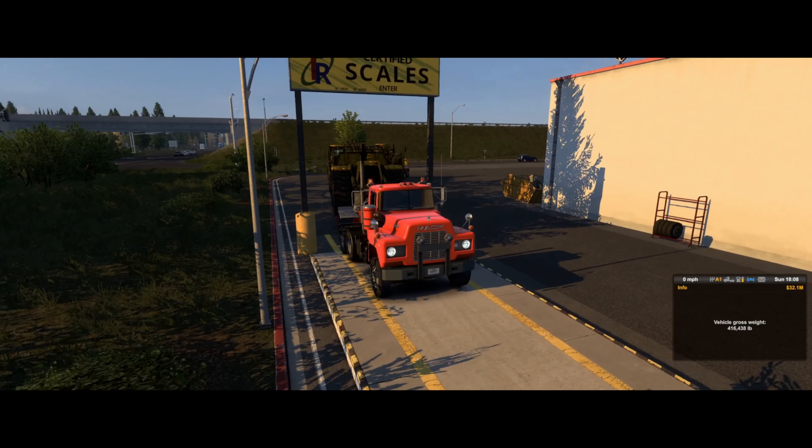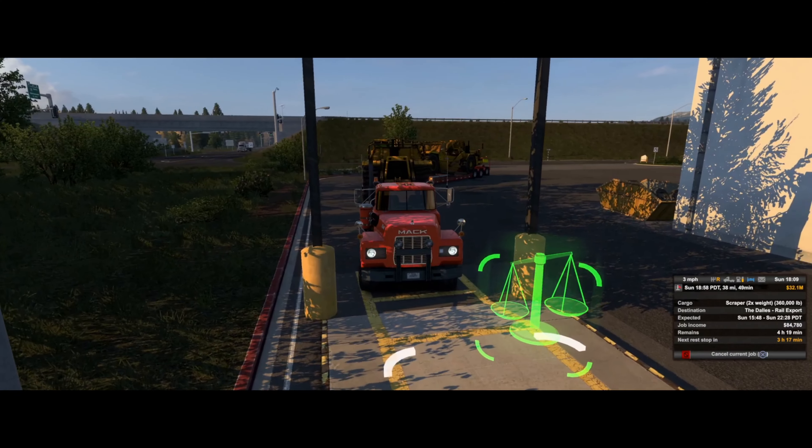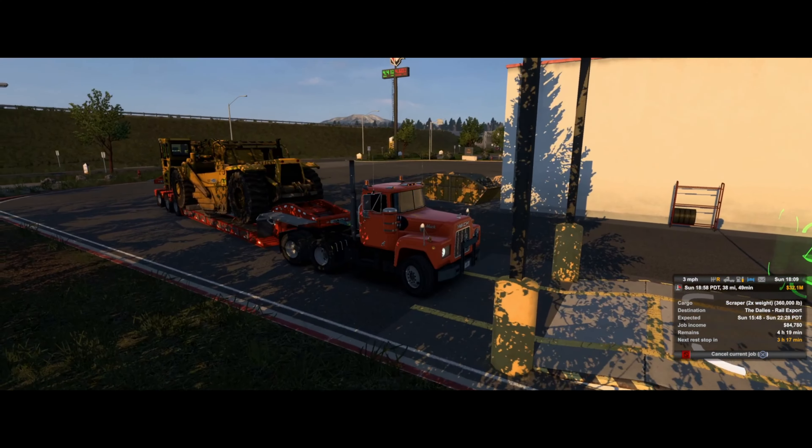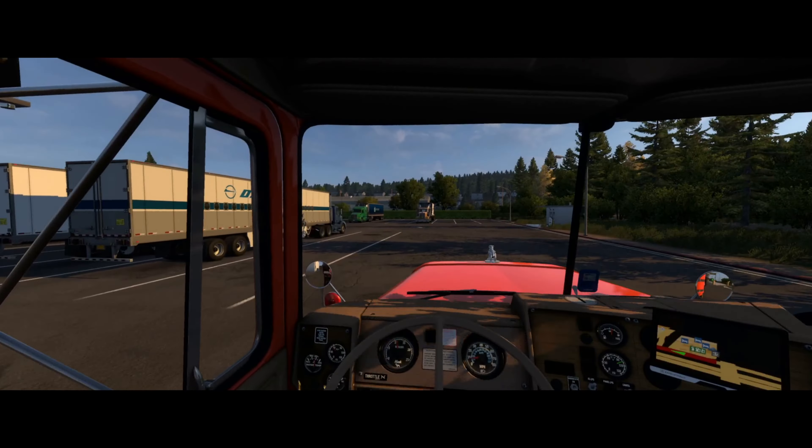416,000 pounds! I don't think we can fit up here easily, so let's back the thing up. 416,000 pounds. We could totally calculate our mass to power and torque ratios, but they're meaningless — they're very high or very low depending on which number you put first. Basically we're trying to move this with not a lot of power. Which we already knew.